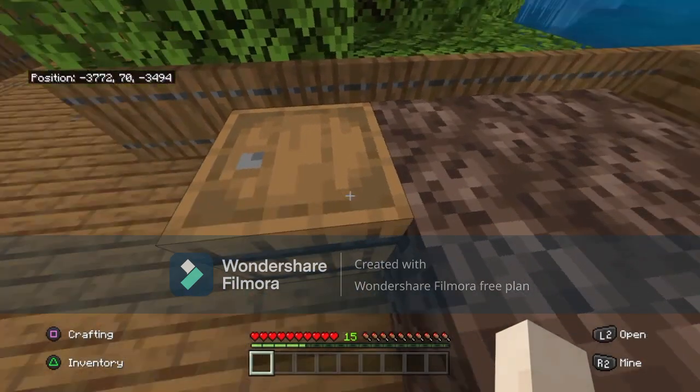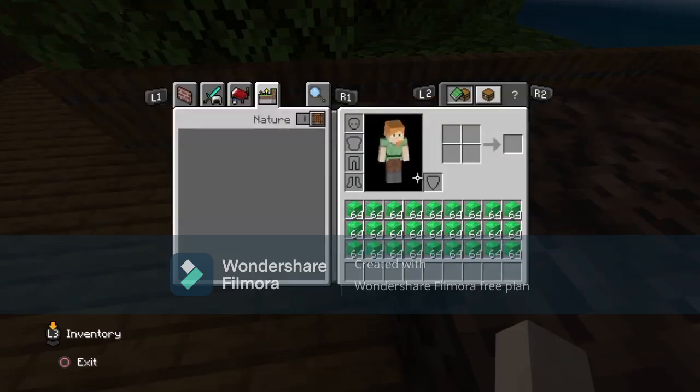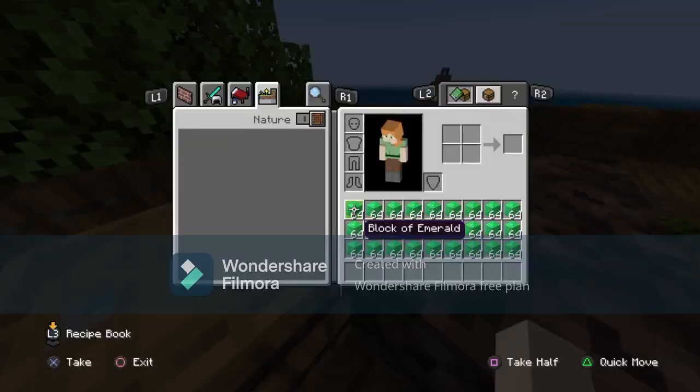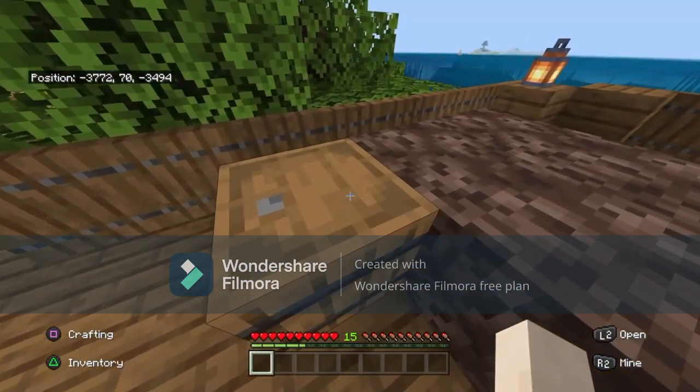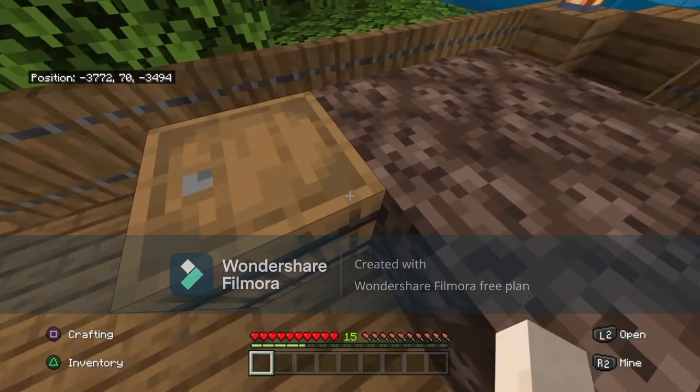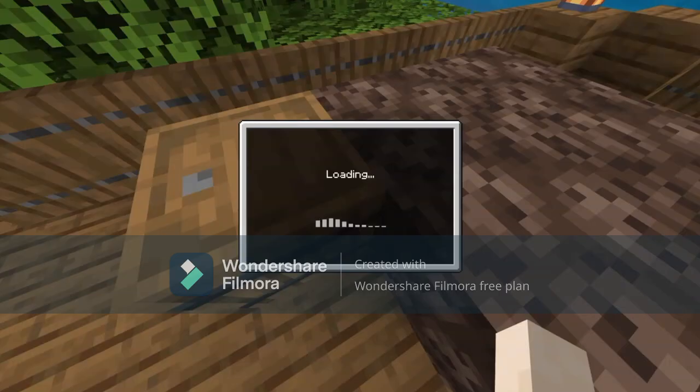Now we're going to look at our barrel with all of our items up in our actual inventory — none in your hotbar because it will automatically go to the top left. So you can just go like this and then go like that. It's super easy and it eliminates some time. We're just going to look at our barrel or our chest and just save and quit. Just that simple.